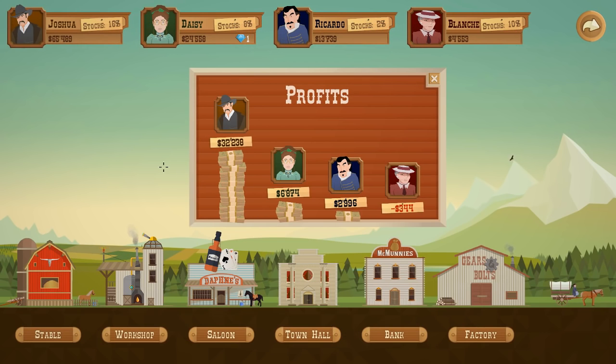What did we get that time? Another excellent round — 32,000. Oh dear, Blanche — she picked a really bad spot. Minus 344. That's the first time we've seen that. Ah, celebratory sip of tea. 65,000 — that is absolutely fantastic. Daisy: 24,000. Ricardo: 13. Blanche: 4,553. She's not doing well at all, is she?